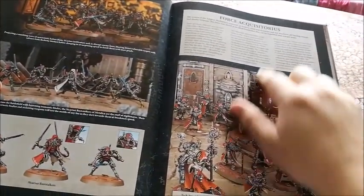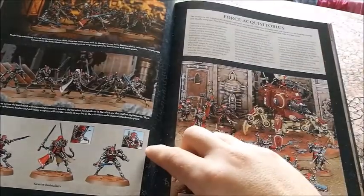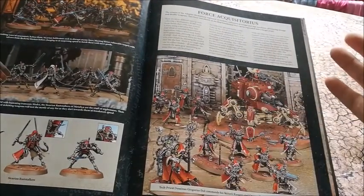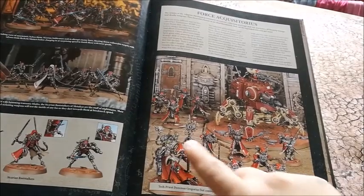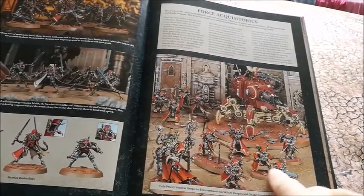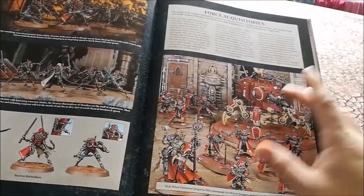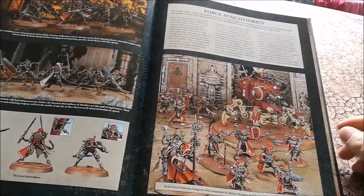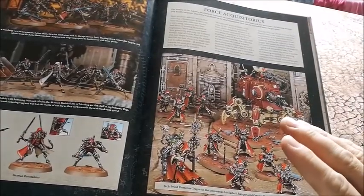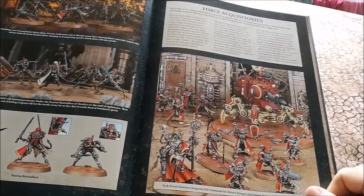Then we have the Force Org chart, and a page going about how to collect armies. It shows a small patrol force with one heavy Onager Dunecrawler, a troops choice of Rangers, and a Tech Priest Dominus as your HQ — a perfectly legal army. Coincidentally, that's exactly what you get in the Getting Started box. You've got your troops, HQ, and heavy support — a really good army you can put on the board and start playing straight away.